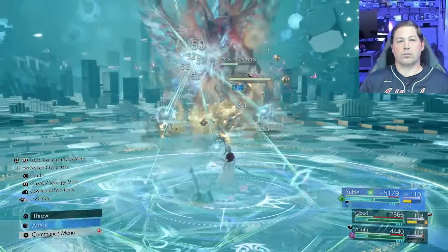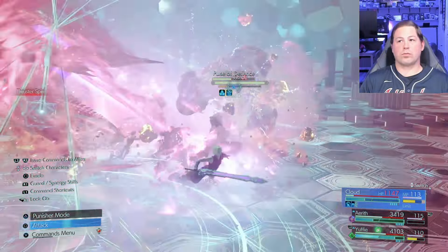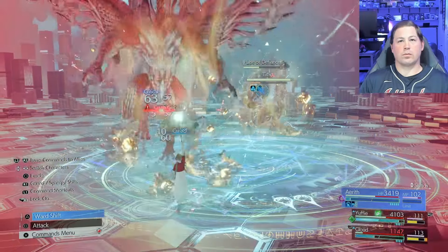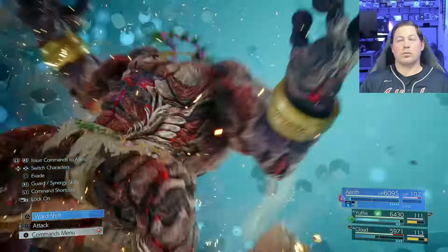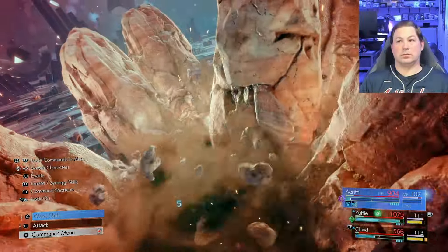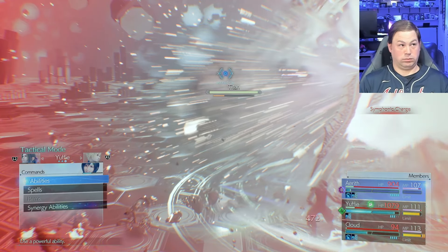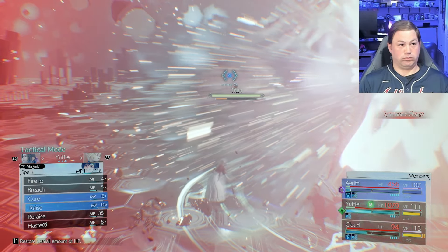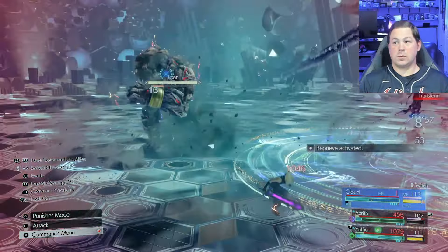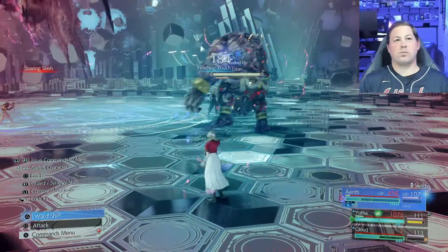One mistake I made was not paying attention to mana wall wearing off, and that almost cost me the battle — Titan will abruptly use his ultimate move and if you're not at full HP it's going to take you out. You'll finally take out the Pulse of Defiance once you have enough limit for Cloud to siphon Yuffie and start firing off his limit break. The only reason I didn't wipe is because I basically had full HP.